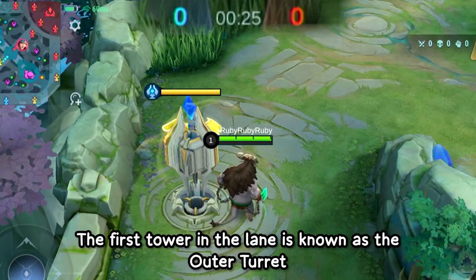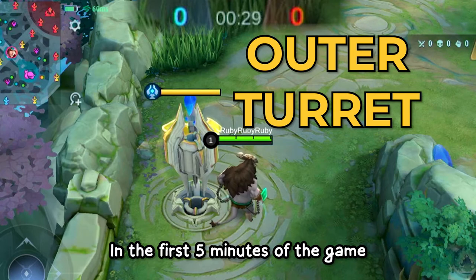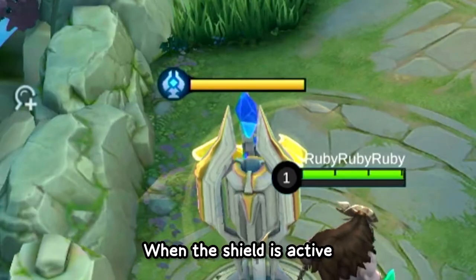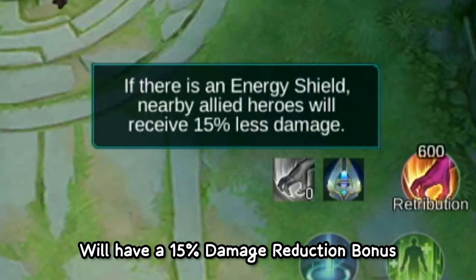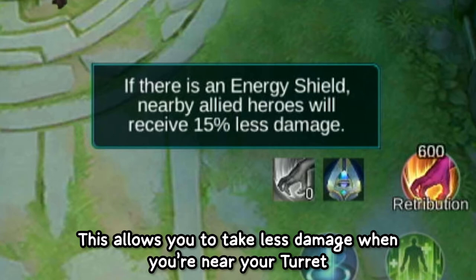Let's start with the towers first. The first tower in the lane is known as the Outer Turret. In the first 5 minutes of the game, the Outer Turret will have a gold shield. When the shield is active, any heroes in your team nearby the turret will have a 15% damage reduction bonus, which allows you to take less damage when you're near your turret.